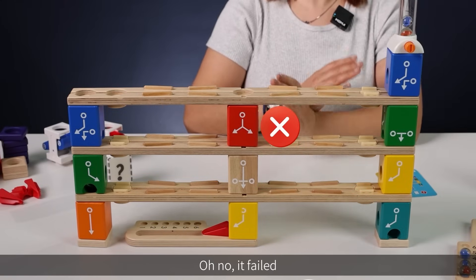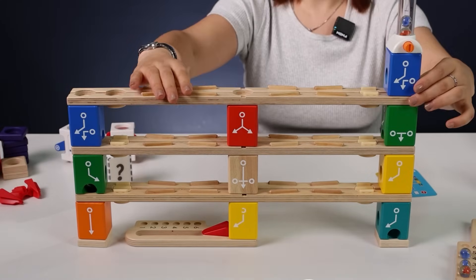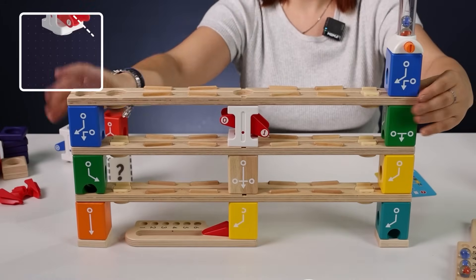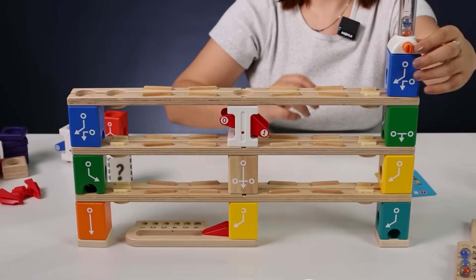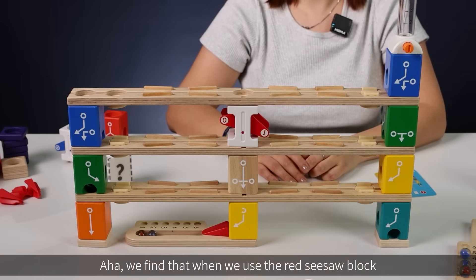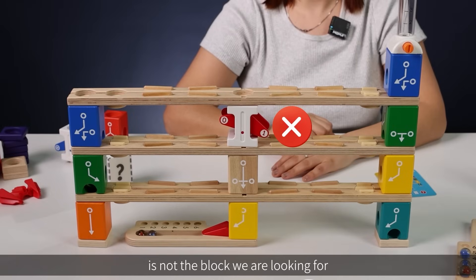Oh no, it failed! Does everyone remember that we have sisal blocks — red and blue? Would it work if we use the sisal blocks? We find that when we use the red sisal block, no matter which number is positioned at the top, the outcome doesn't change the way we want it to. So it seems that the red sisal block is not the block we're looking for.